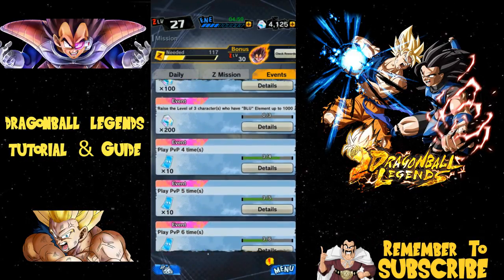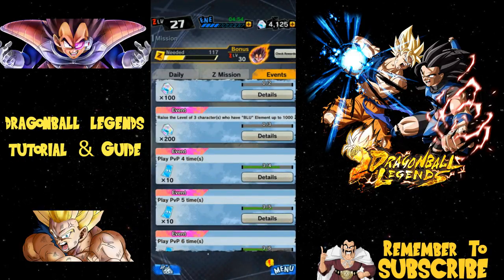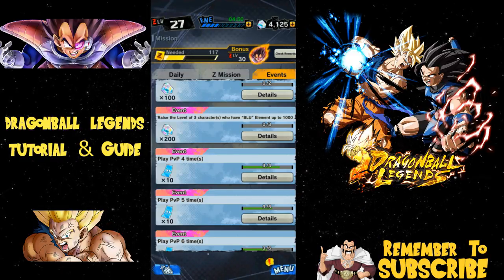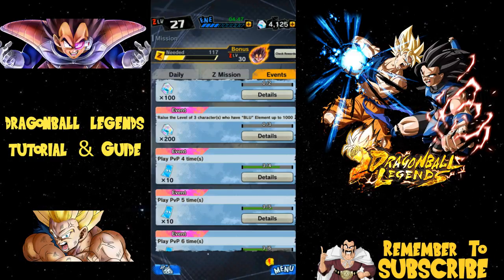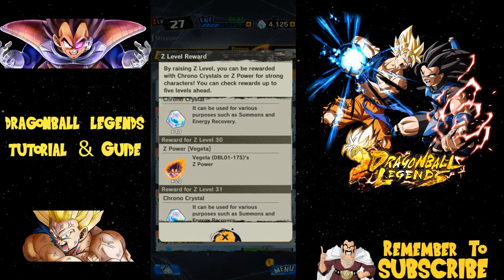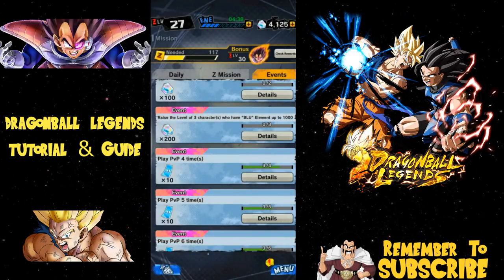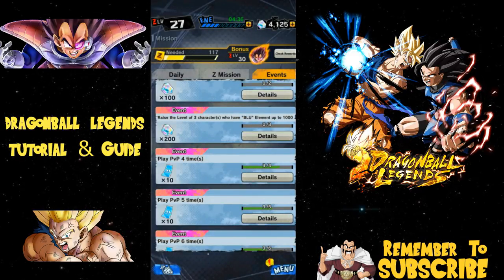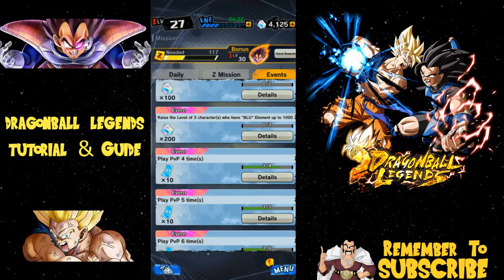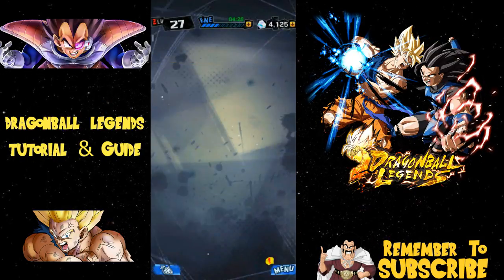You also level up here, just like the standard level progression in Dokkan Battle — the more you level up, the more you get. I'm at level 27 right now. At level 20 you get 100 points to get Super Saiyan Goku, at level 25 you get Vegeta, and at level 30 you get more Vegeta. I've pulled about three or four Vegetas plus bought the pack, so I have roughly a five-star Vegeta who is ridiculously powerful right now.